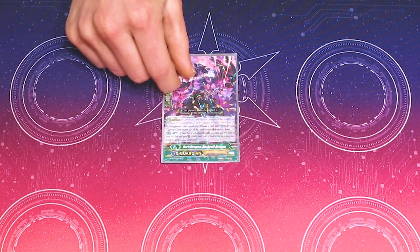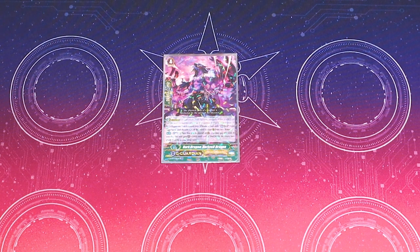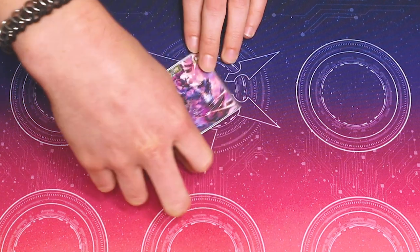And then I run one Dark Dragon Darkfield Dragon. When you guard with it, Soul Blast 1, this unit gets 5k shield for every two grade 1s in your drop zone. So late game, this actually can become just huge. In the event that you're getting hit with something very high-end, it becomes a huge clutch defense.